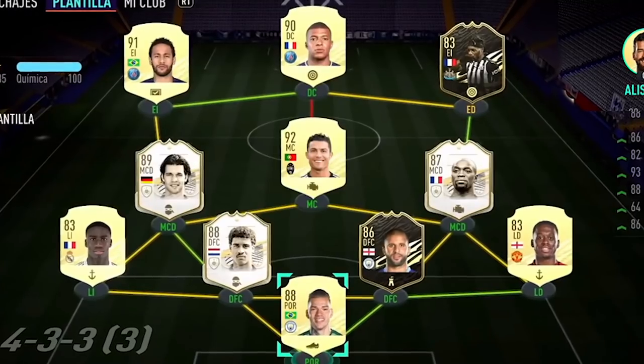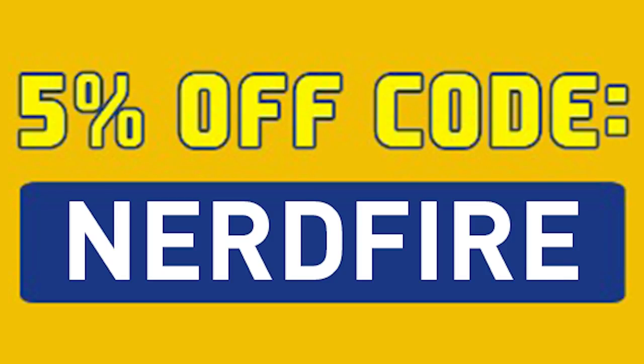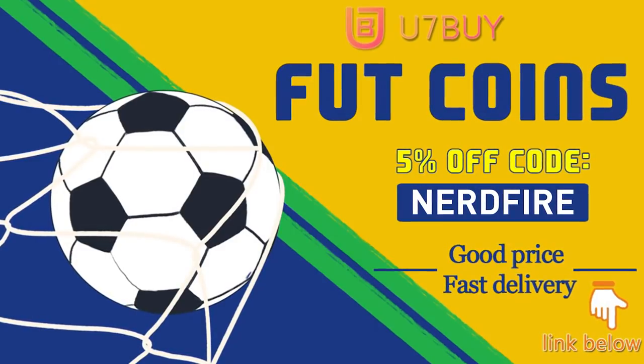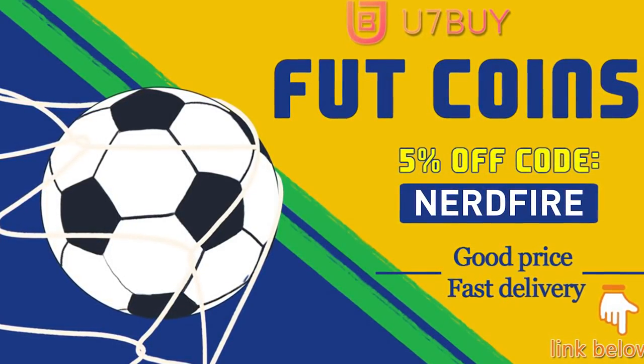Are you facing ridiculous teams and you're stuck with ones just like this? Well, look no further. Head over to You7buy.com and get yourself some Foot Coins using the code NERDFIRE at the checkout for 5% off your order. It'll be linked in the description. They are cheap, safe and the most reliable. So make sure you go ahead and check them out and make your team better than ever.